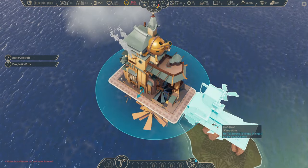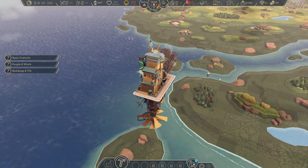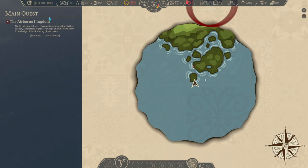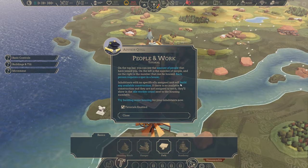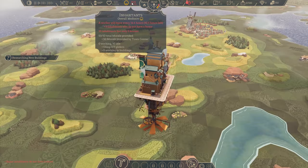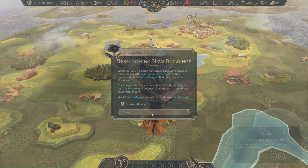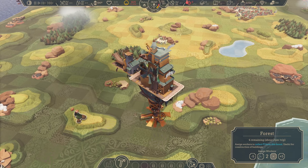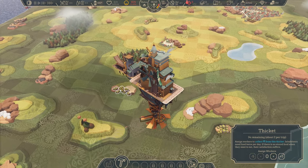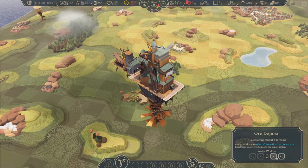Our planes are used to collect resources. You can see the little blurbs on the side — basic controls, people and work. They don't pop up and interfere with you unless you want to read them. This is the map — we're beginning over here, and it shows your current target with a big red circle. Resource collection is just clicking on a resource and assigning workers to it. The workers will automatically take the planes out to collect resources, assuming you have enough planes and workers.